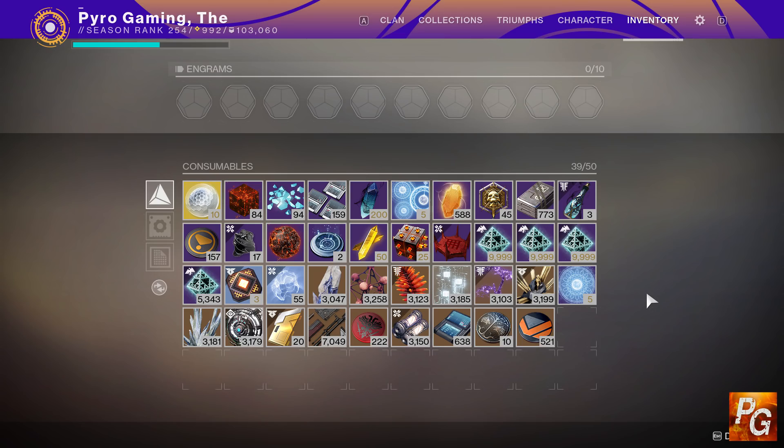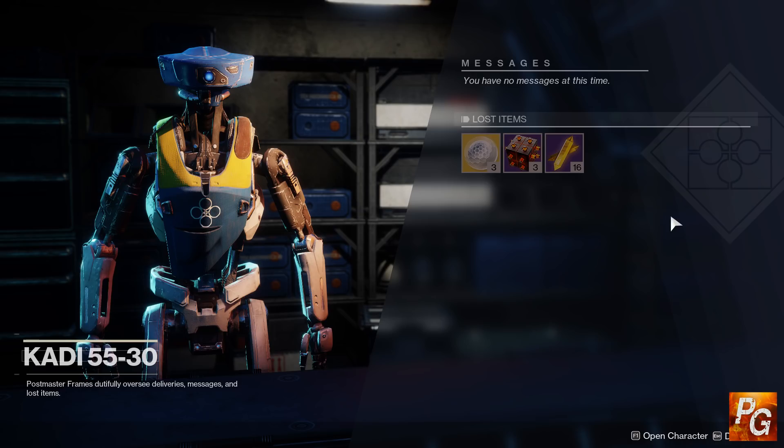A few notes: you can only carry a max of 10 ascendant shards in your inventory. Enhancement cores stack up to 999 before rolling over into a new stack. Enhancement prisms cap at 50 in your inventory, and upgrade modules cap at 25. However, if you reach your inventory limit, items will roll over into your postmaster, which allows an extra 10 ascendant shards, 50 enhancement prisms, and 25 upgrade modules per character. So the caps in your inventory represent only 25% of the total materials you can actually hold.